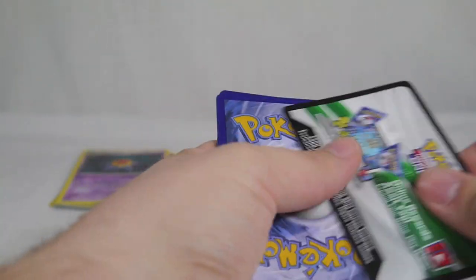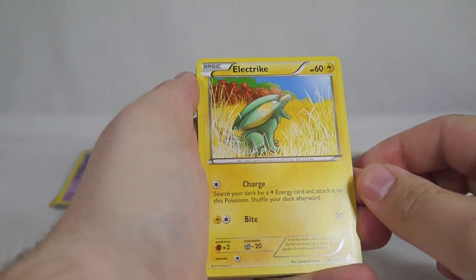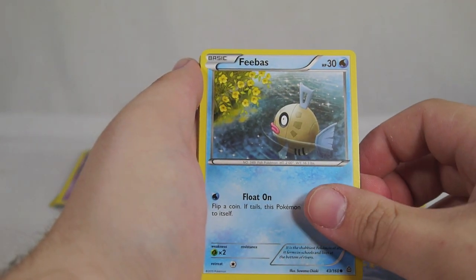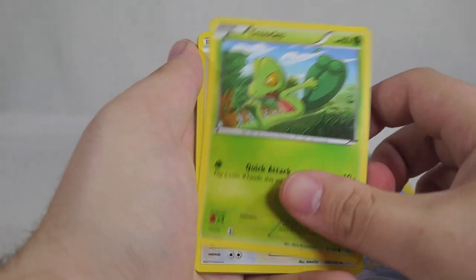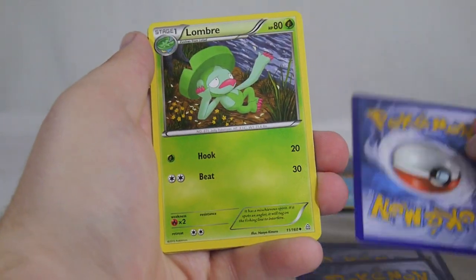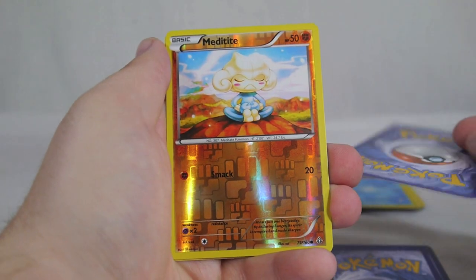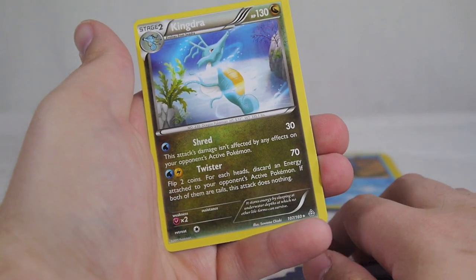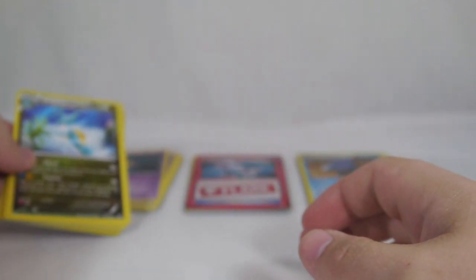Let's see if we can make it 3 for 4 with our last Primal Clash booster. Can we do it? We got Feebas, Skitty, Dratini, Bunnelby, Lanturn, Lombre, Rare Candy, Reverse Meditite, and a Kingdra as our rare. So Primal Clash failed us a bit with two non-holo rares.